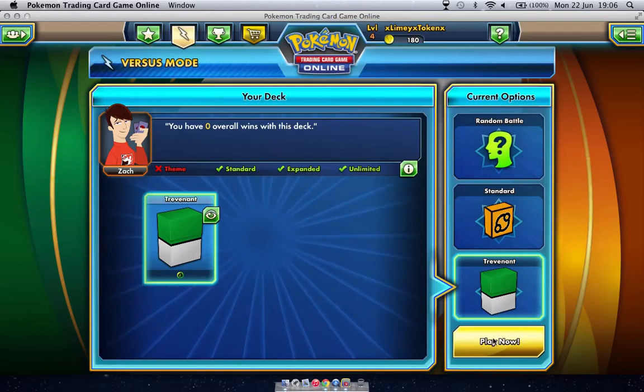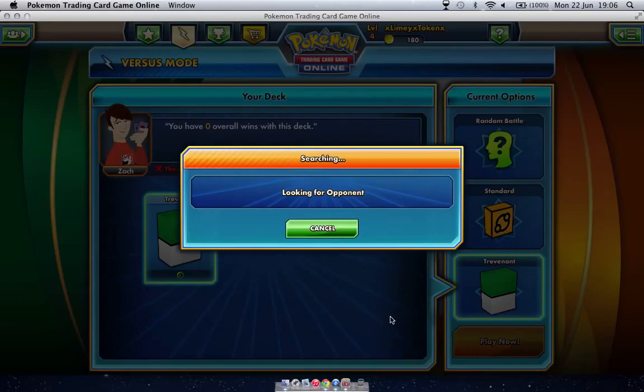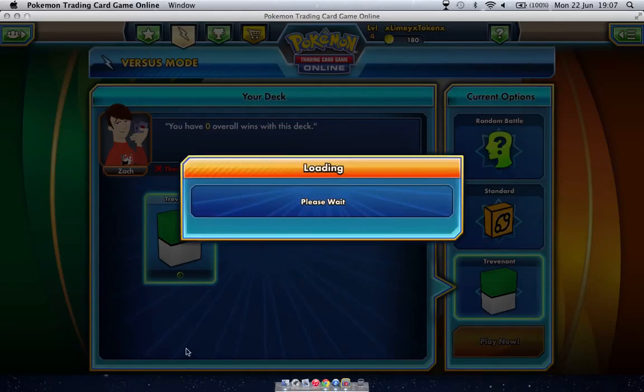Let's stop talking and get straight into a game with Trevenant, Sceptile and Yanmega and see what the end result will be. As always, we're not expecting to pick up a win — if we lose, we lose, if we win, we win. The most important bit, guys, is that we have fun. I have fun playing and making these videos and you guys have fun watching them.